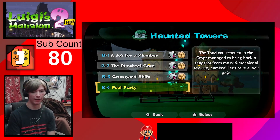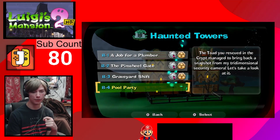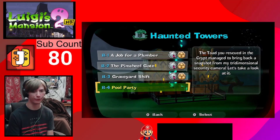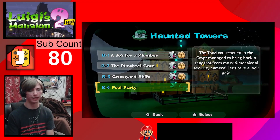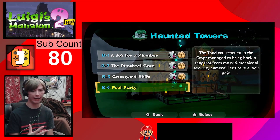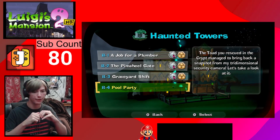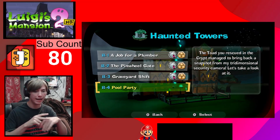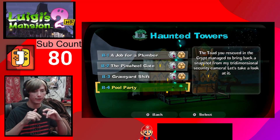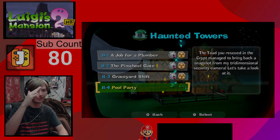All right, guys - the next episode is going to be B-4 Pool Party. We're gonna have a pool party on the next one, so hopefully you guys come join me. Anyway, that's gonna wrap it up for this episode of Luigi's Mansion 2 HD. If you guys want to see more of this series, hit that subscribe button, smash that like button, and don't forget to share the video with family or a friend - it really helps the channel out a lot. I'll see you guys on the next one - have an awesome day and take care!